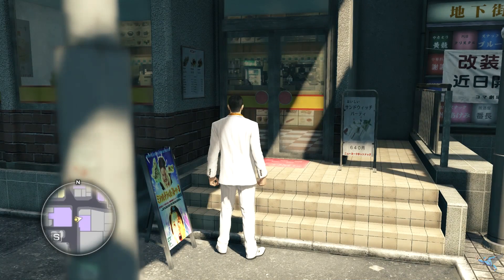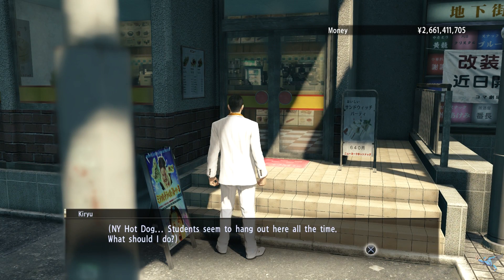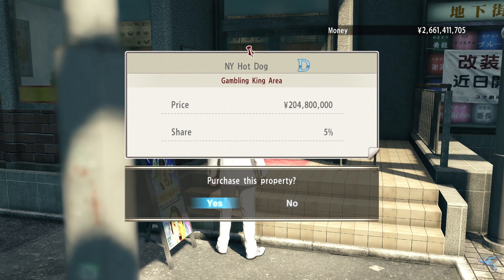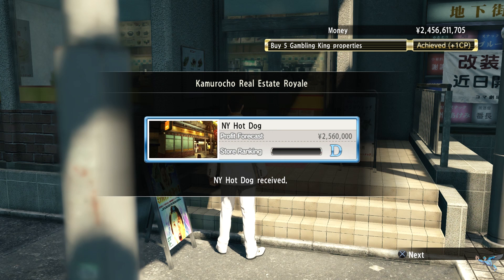Still near Theater Square, you will run into a hot dog place called New York Hot Dogs. Students like to hang out there. It's worth 200 million and will increase your ownership of the area by another five percent.